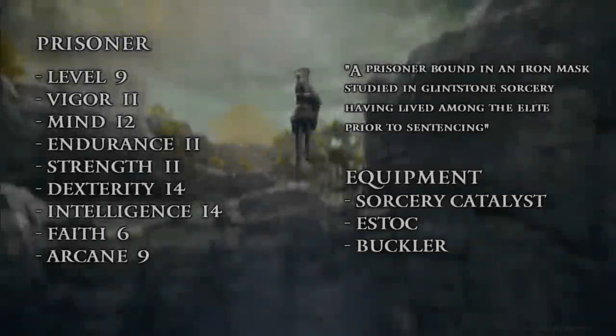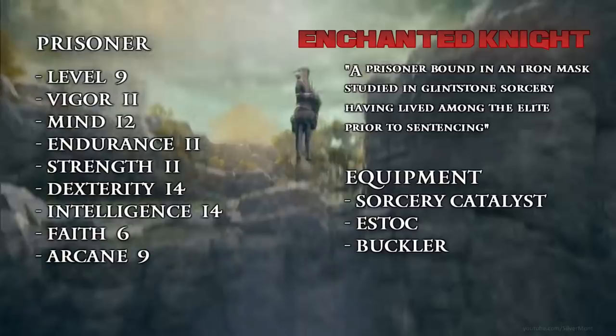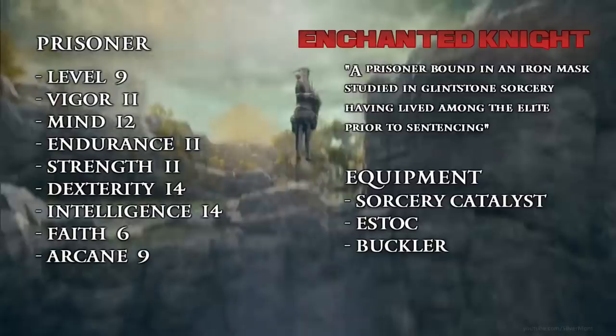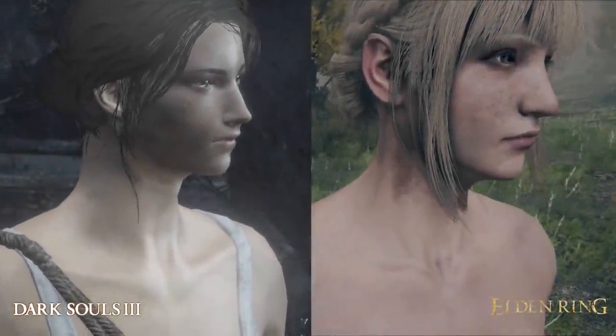The fifth best class will be a mage version of the Paladin, basically an Enchanted Knight, and it is the Prisoner class. Jorge is the best class for enchanted knights who plan to both melee and use spells, as its faith and arcane stats are the lowest, like Astrologer, but it gets more vigor and strength to handle close combat better. The dex is a little high, but you still benefit from dex as a caster, and you can use more quality weapons with this too, instead of being purely tied to strength.